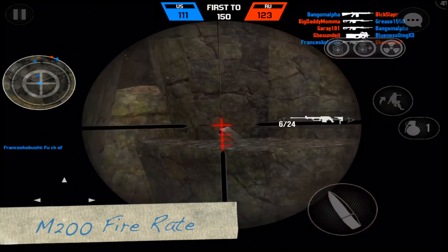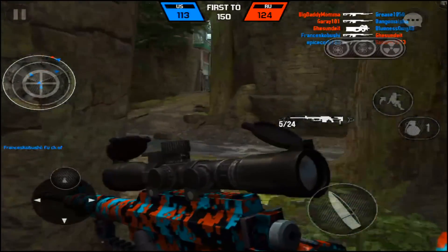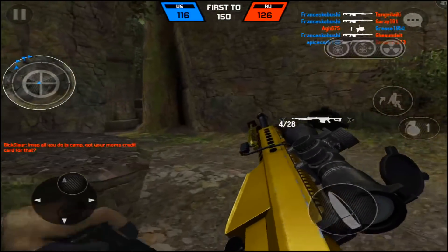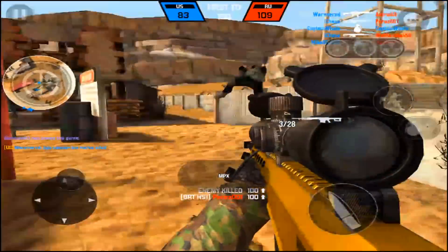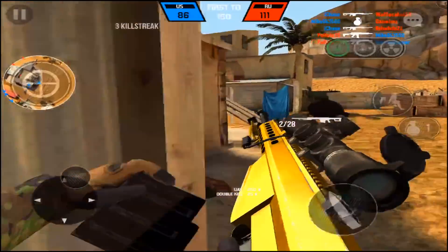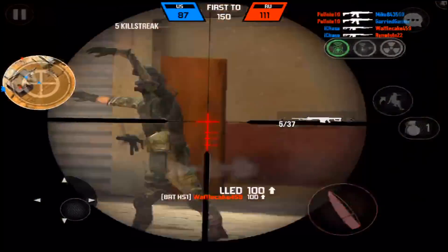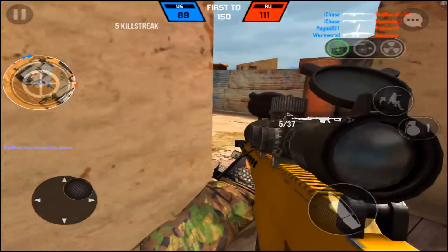The first thing you're going to notice with the Barrett is the fire rate. Here we're looking at the M200 — really slow fire rate. Now we're looking at the Barrett, way faster fire rate, which helps a lot. The only sniper with a faster fire rate than the Barrett is the CSLR4, which is a really weak weapon. The Barrett is a one-shot to anywhere — body, head, legs. I'd say 95% of the time you're going to kill in one shot.